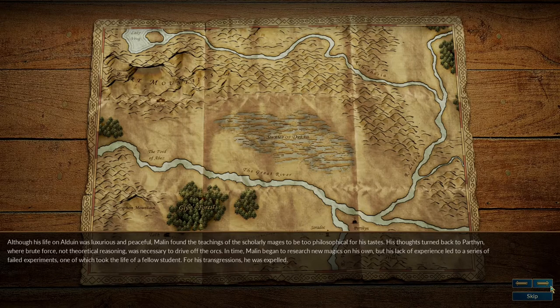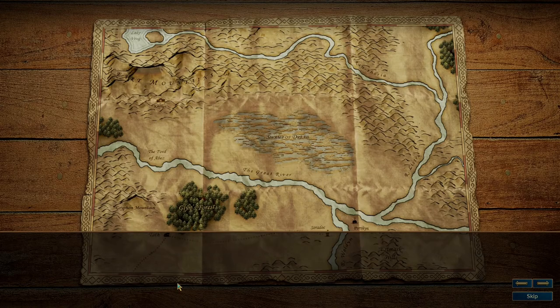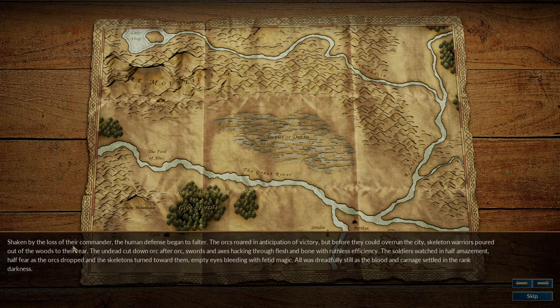For his transgressions, he was expelled. When Malon returned to Parthen, Orcs had already begun to attack the city. Although he tried his best to fight them off, the raids were far more relentless and the town guard far weaker than he had remembered. One night, a particularly powerful strike stormed the city, and Malon could only watch as his father was cut down by one of the savage Orcish warriors. Shaken by the loss of their commander, the human defense began to falter. The Orcs roared in anticipation of victory, but before they could overrun the city, skeleton warriors poured out of the woods to their rear.